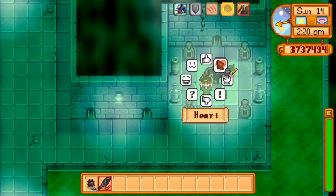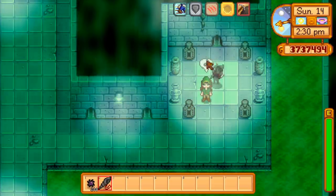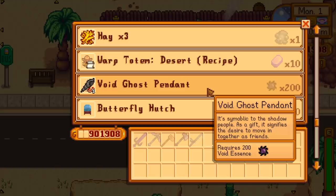And the specialty item — my favorite — under special circumstances: if you are not married and have max friendship with Krobus, the void ghost pendant will be available any day.